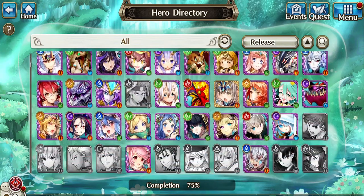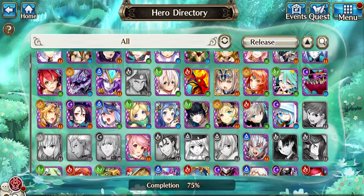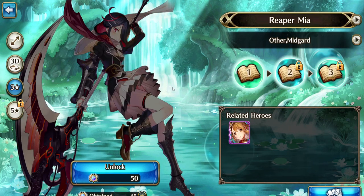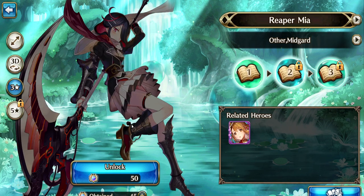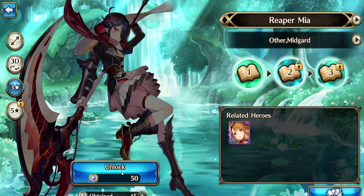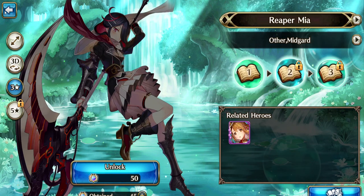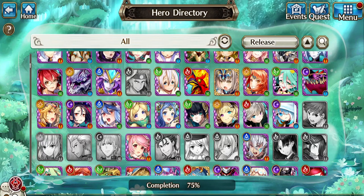When you're in here, if there's one that's grayed out that you don't have — take Reaper Mia here for instance, I've never gotten her — if I have 50 souls I can just hit the button and unlock her, and then boom, I have her.